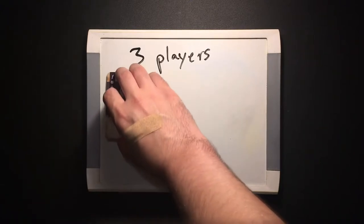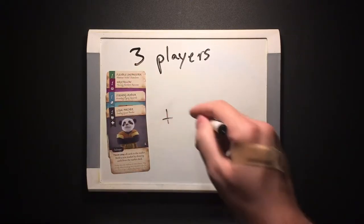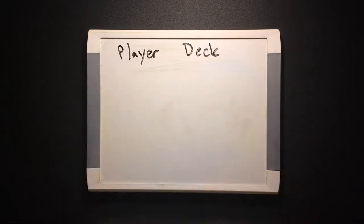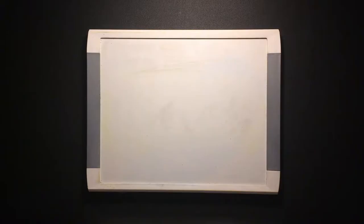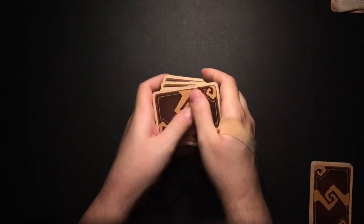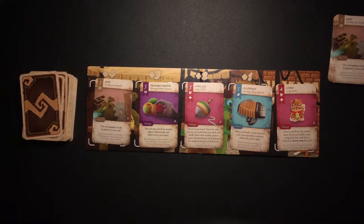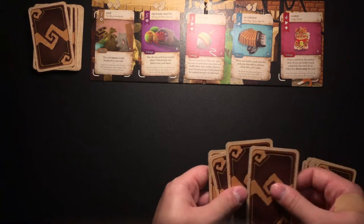Each player gets a deck made up of one one-valued card from each set you're using, plus enough junk cards to make a 10-card deck. Everybody shuffles their own deck and puts it in front of themselves, leaving enough room for 8 stacks of cards lined up horizontally — that's the stall area. Put the remaining junk cards in their own trash pile somewhere nearby, but far enough away that you don't have to look at them. Put all of the remaining one-valued cards back in the box; you don't need them. Shuffle together the rest of the animal folk cards from the sets you picked to form the market deck, put it within reach of all players, and place the market board next to it. Draw 5 cards from the market deck and place them in the spaces on the market board, right to left. Now everyone draws 5 cards from their own deck.